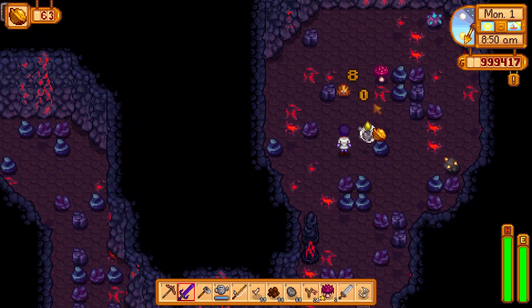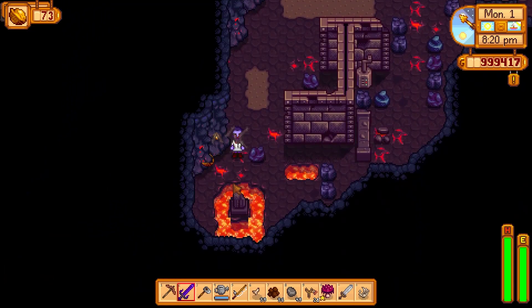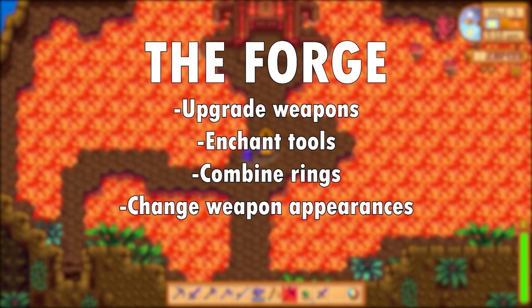This is a good time to talk about the volcano mine — there's a ton in here. You get around five from killing enemies, five hidden in metal boxes, and five by breaking rocks. Once you've made it all the way through the volcano to the forge — check out my forge guide by the way — you'll find two more.